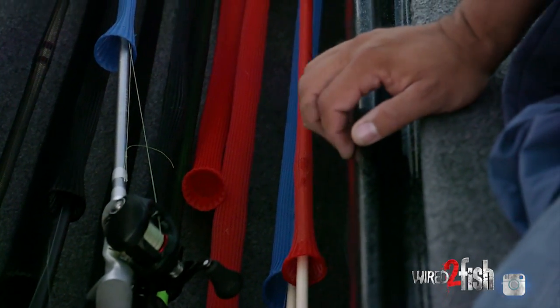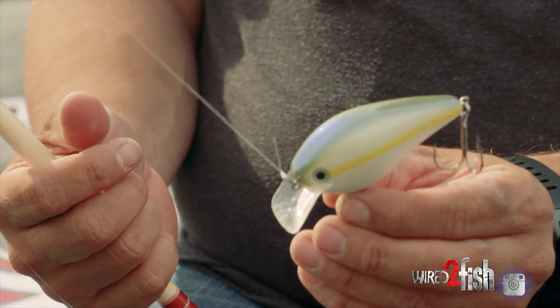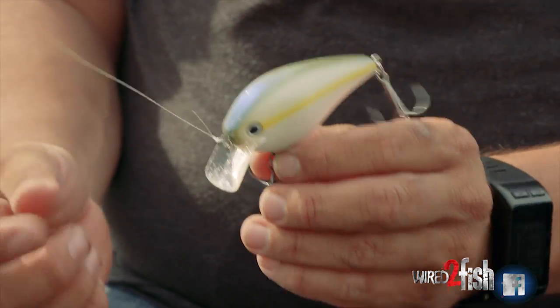You really want to just pick a handful of baits that cover that water easily. Usually for me that's going to be a square bill — different sizes work. A lot of guys were throwing great big ones this week, and I saw some big fish caught on even the little 1.5.